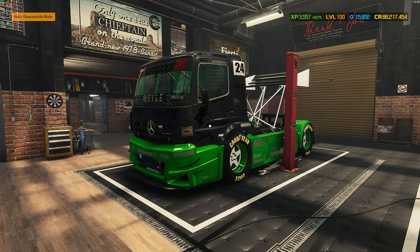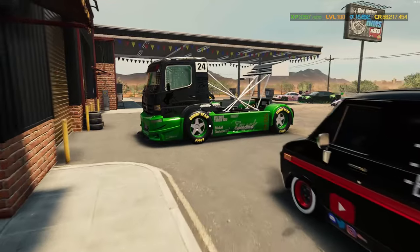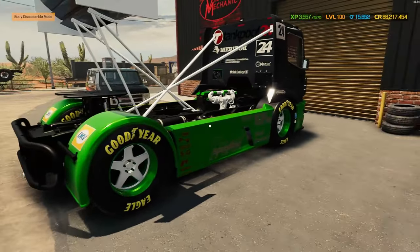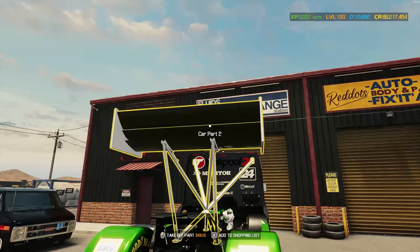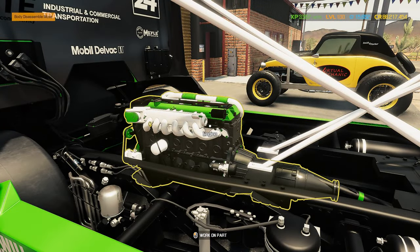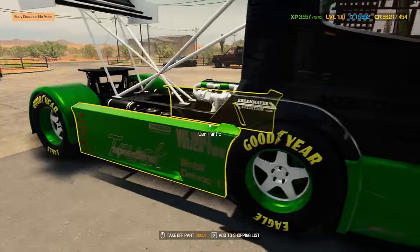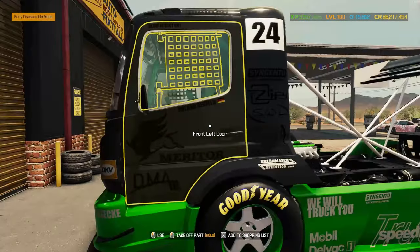Let's get this one outside in the sun, do any finishing touches, and listen to that i6. Then get this beast onto the dyno before we take it onto the racetrack. There she is all finished — the beautiful Actros race truck by Mercedes-Benz. Looking absolutely beautiful with the green lower half, gray and black on the top half, that big old white spoiler with carbon details on the back, and that beautiful black, gray, green, and white engine.